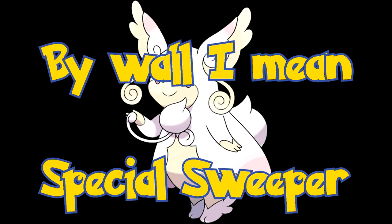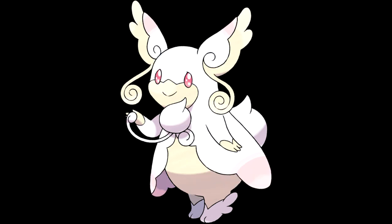Audino's a really good wall — and a really good offensive wall. The only problem is it can be Roared out, Hazed, or walled by Heatran, unless you have Hidden Power Ground. I think it's a really good Mega Pokémon. Do you guys have any other sets for Mega Audino? You can discuss it in the comments below. As always, I'm Oblivion Guy, and I'll catch you guys later.